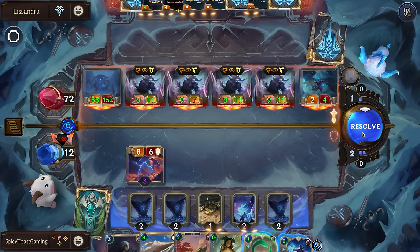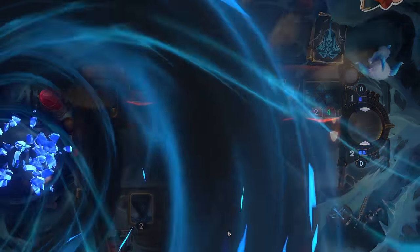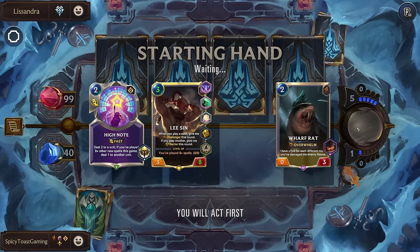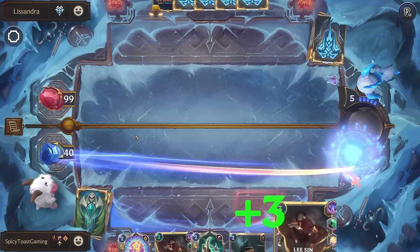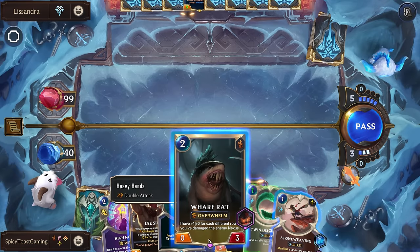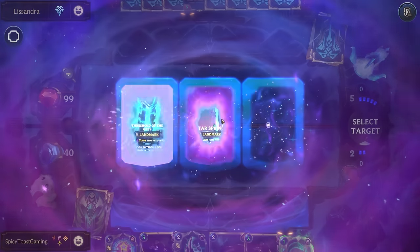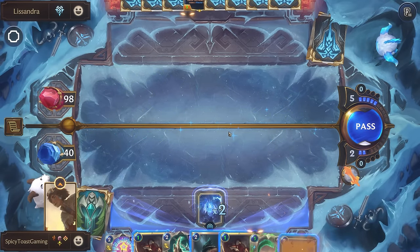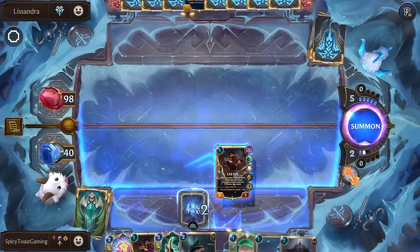We didn't draw any of our kind of finishing units, especially our double attack ones. We have one of our rats this time — that's good. We'll get rid of one of these High Notes. This is the main way we're doing a lot of damage, so it's kind of necessary that we've had these. A little worried about dropping it round one though. I think let's drop one of these. We didn't get the copy to be able to play it for free — little sad.